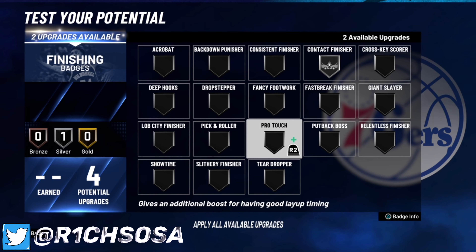For playmaking, the essential badge is quick first step — everything else is preference. I'm going with handles for days since you'll definitely be dribbling with this build, especially with the playmaking takeover. I'm also choosing dimer to help out teammates. For the last badge, you can go bailout or unplugable — for this video we're going with unplugable.